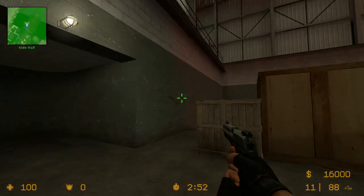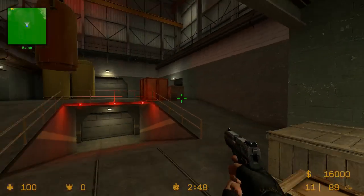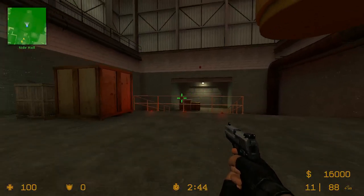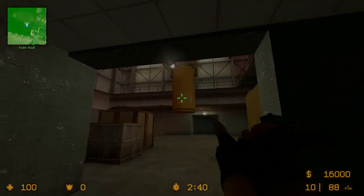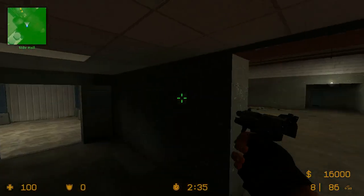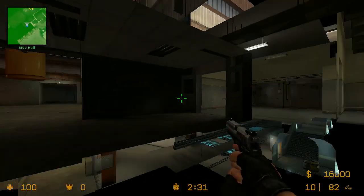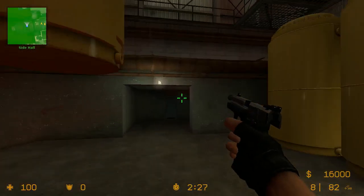This is Ramp — this area right here. 'They're coming Ramp' — they'd be coming like this. This is Ramp as a CT, this is Ramp as a terrorist. They call this Yellow. What happens is people come here and say 'I'm flashing off of Yellow,' meaning you're throwing a flash off that wall which flashes the guy back here. This is called Turnpike, because there's a turn on this side and a turn on this side. You'd say 'I'm looking at Turnpike.'